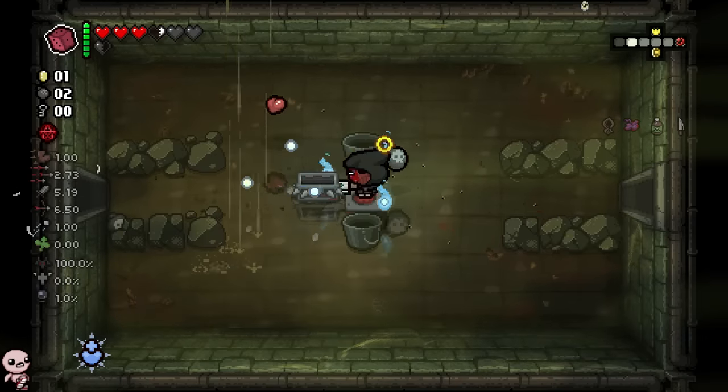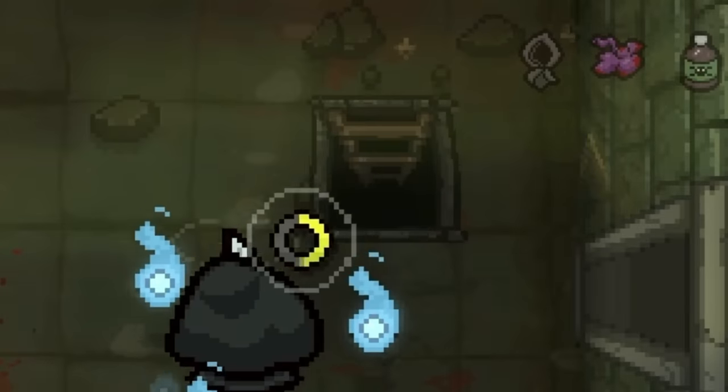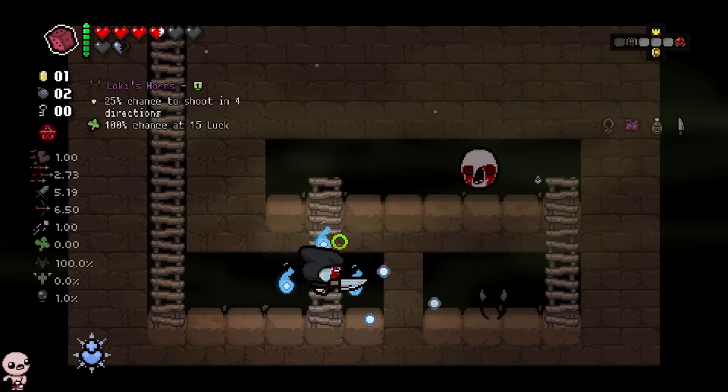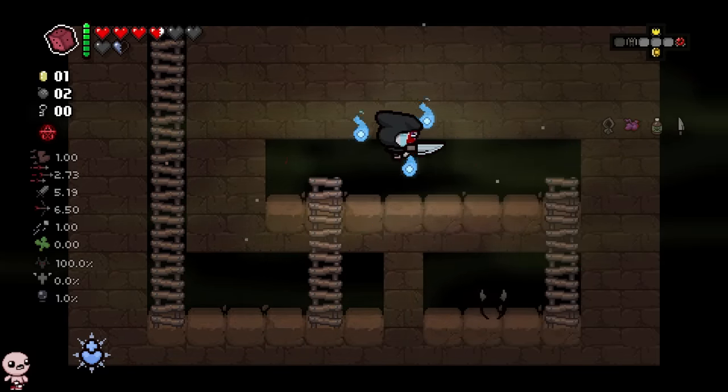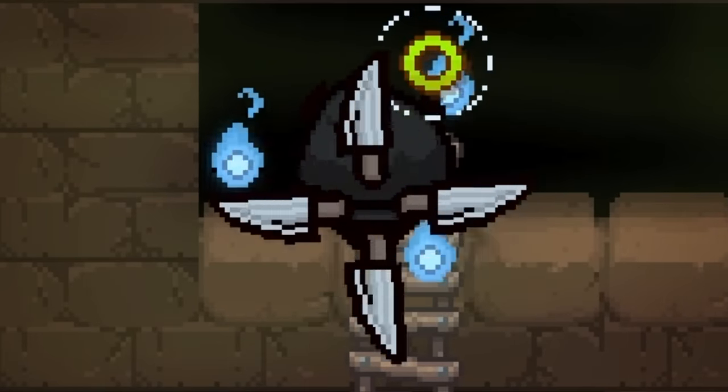I'll try my best to naturally come across any of these items and whatever we don't find, as per usual, I'll just plug it in and showcase it. There's a crawl space — I'll take Loki's Horns. That sounds like the perfect opportunity to capitalize. It's also really cool because you get a little Beyblade.